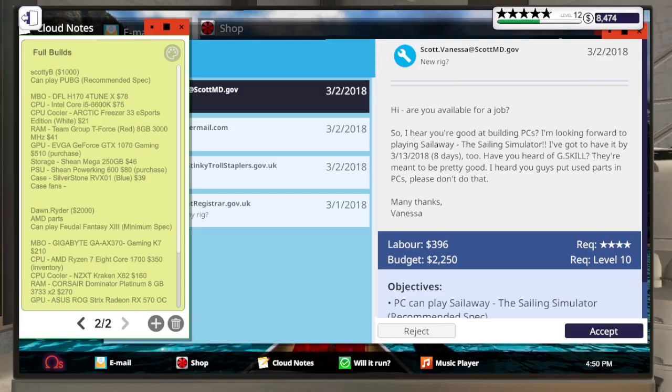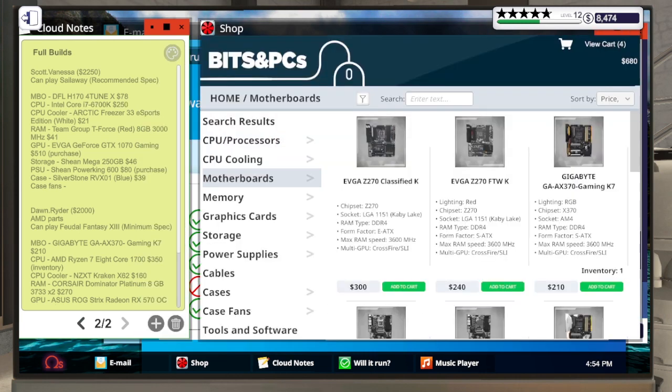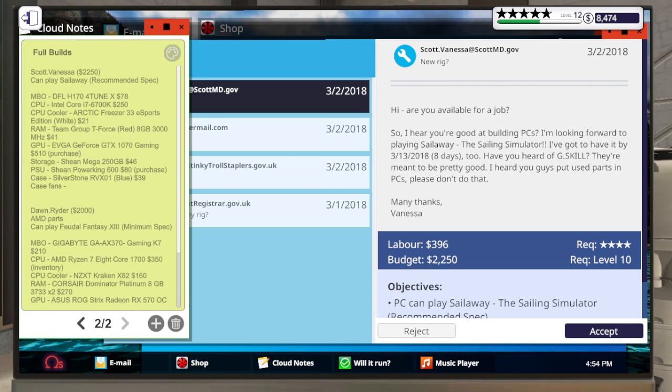Vanessa Scott wants a new PC with a budget of 2250. They just want to be able to play Sail Away - the sailing simulator - at recommended specs. They need an i7-6700 and a 1050 Ti minimum. They barely need anything for their GPU; it's mostly CPU. Do they have any part loyalty? G.Skill.